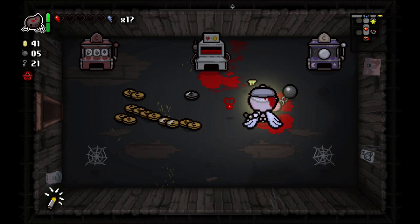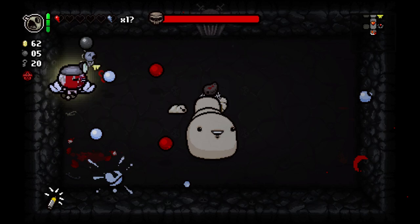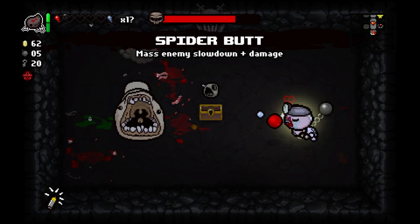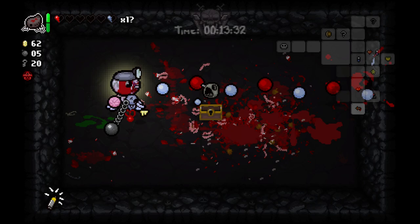Come on — Blood Bag — this is a little scary. What do we have in here? Thank you for not being Bob's Brain. I was a little frightened we'd get Bob's Brain and kill ourselves on this room. So we use Bob's Rotten Head. We have Spider Butt — I don't think Spider Butt against Chub is really that valuable, so we'll use it against whoever shows up next.